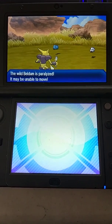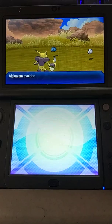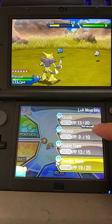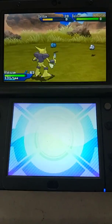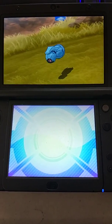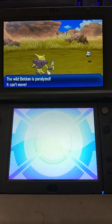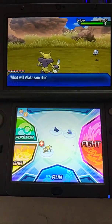First, I'm going to paralyze it so that when I take out this other Beldum, it's not going to faint. First step is paralyzying it. Second step is getting rid of that Beldum. That's really good. And I know it has 20 Takedowns left.